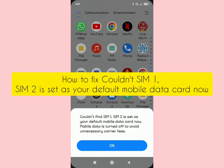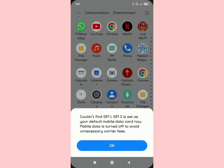If you're facing this problem where you couldn't find SIM 1 and SIM 2 is set as your default mobile data card on a Xiaomi device, this is the right video for you. Just watch this video until the end.